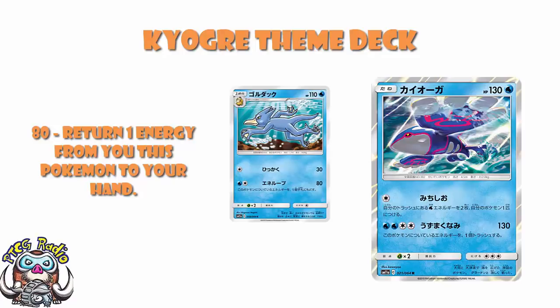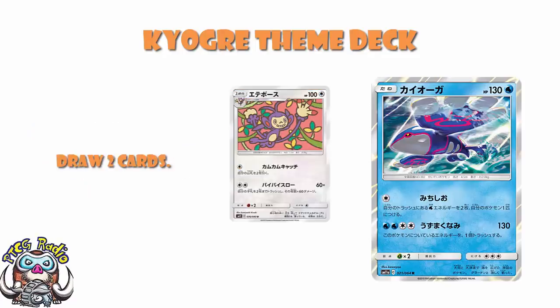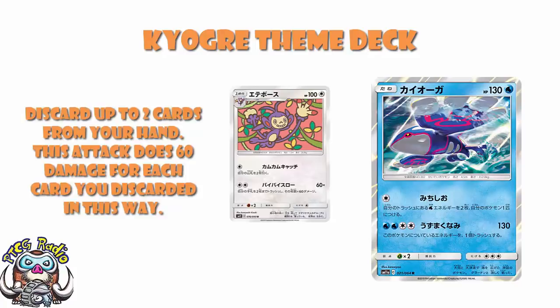And then we've got Ambipom. It's kind of cool, not amazing, but kind of cool. For one colourless energy, you draw two cards — nice for getting set up in the early game, but it is a stage one. For two colourless energy, you discard up to two cards from your hand, doing 60 damage for each card discarded. So 120 for two energy with two discards is fine, and in the context of a pre-release or theme deck, it's really, really nice.